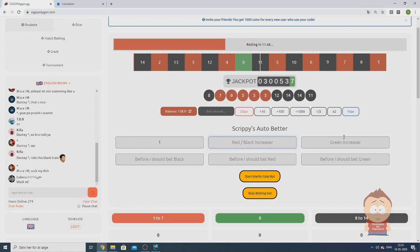Then we choose an increaser. On red and black I always choose 1.15 or something like that. On green we also need an increaser — I choose 1.1 here.